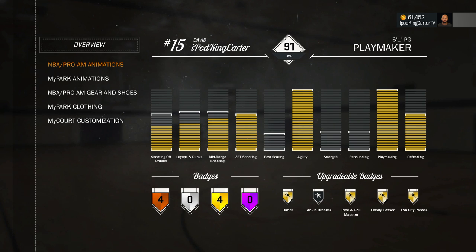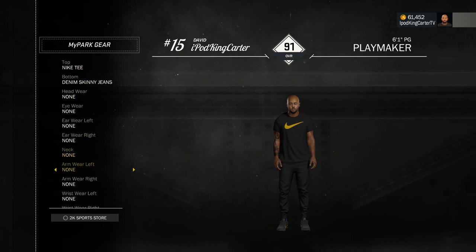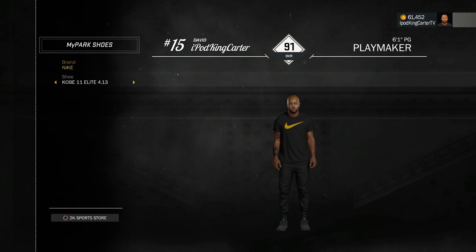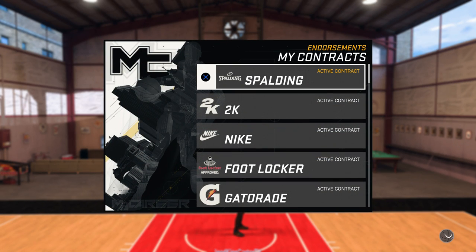Now we're going to go into my player inventory. You guys already see I'm a 91 overall. I want to go down to the MyPark clothing. This was a big question in the comments and on Twitter — everybody wants to know how I got this Nike shirt and why it matches the Kobes I have on. Basically, the Nike tee came from Nike themselves. If you get endorsed by Nike, they send you merch if you meet the requirements of their events or meetings. In order to excel in the game by getting gifts from companies, you have to do these events. I got on the Kobe 11 Elite — they match the shirt perfectly.